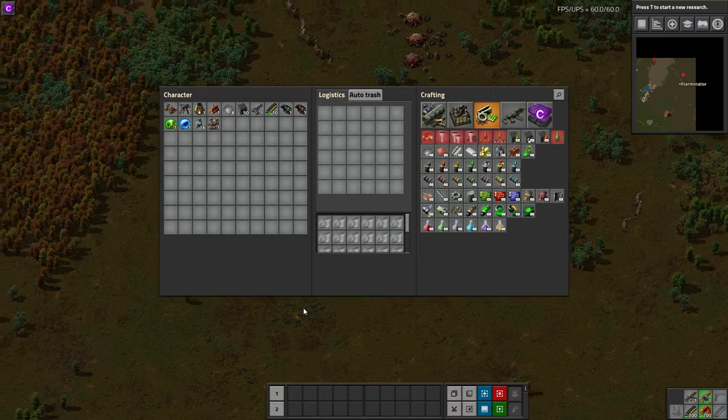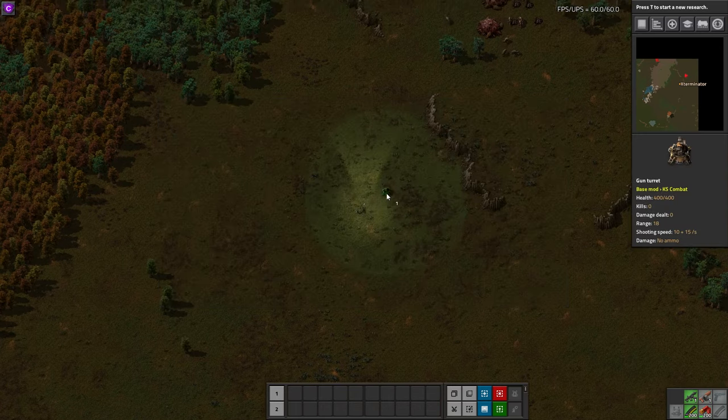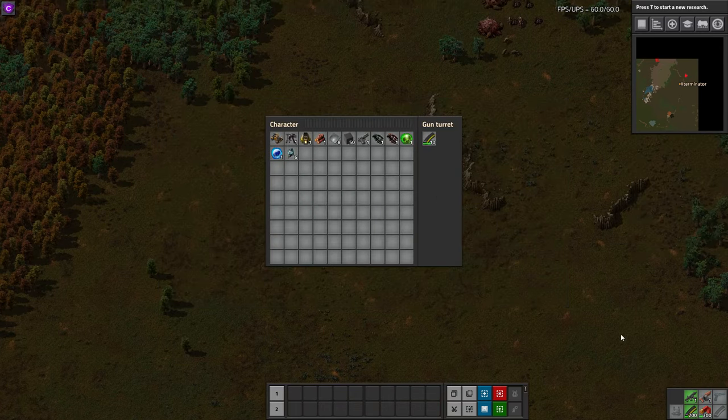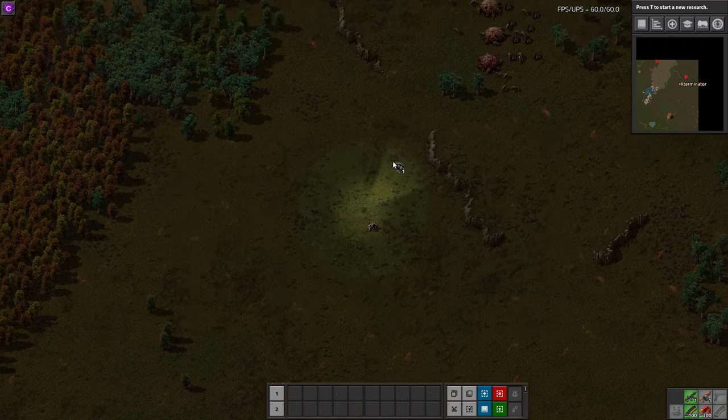Anyway, that's what this does, so let's go ahead and do a little demonstration. I have some stuff equipped here. I'm going to put down a turret as well with some ammo — probably want a little more ammo than that. Let's throw a grenade first.